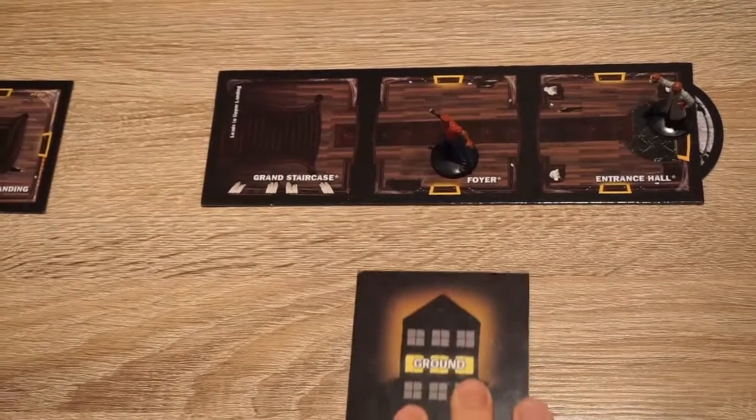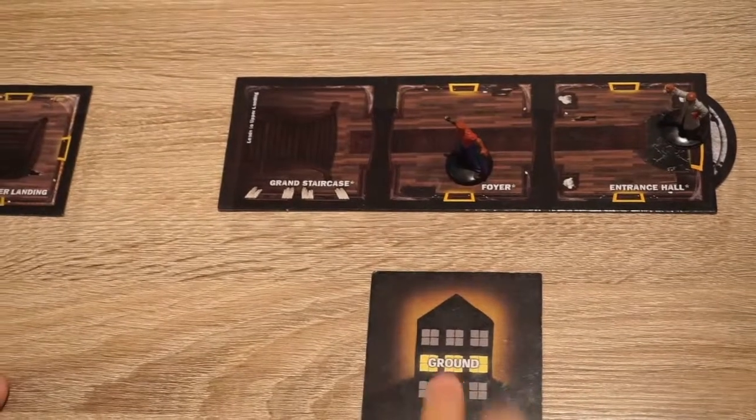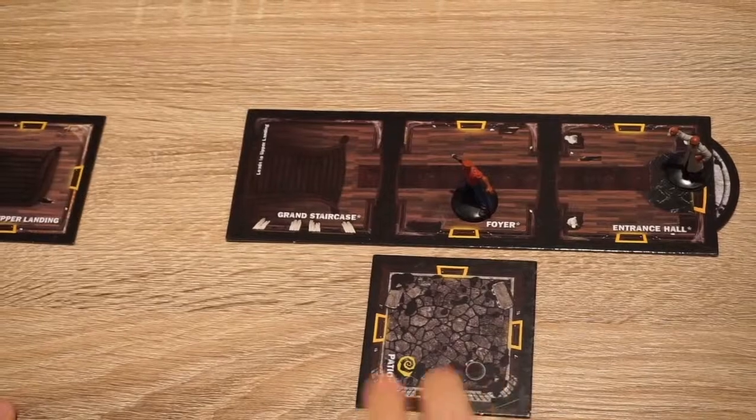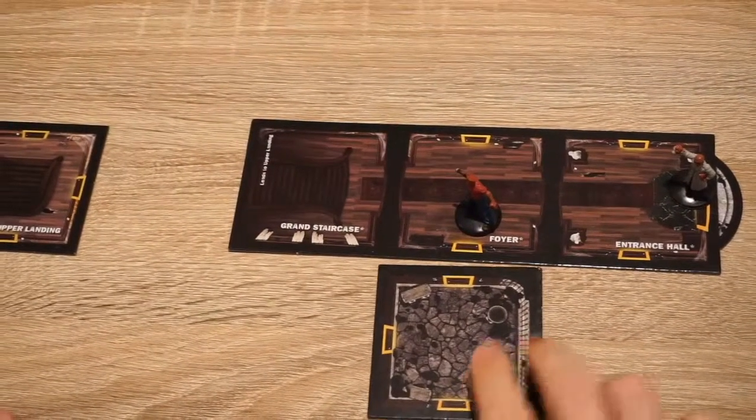So you need to find a room tile that matches the landing you are on. We can place this room tile in any position we want, providing there is an adjacent door.